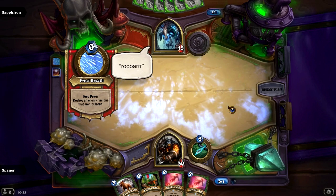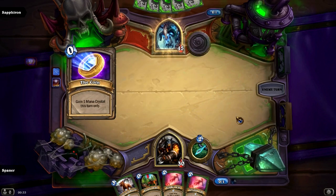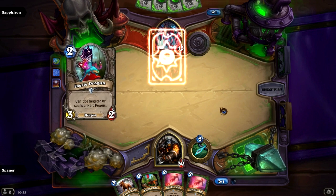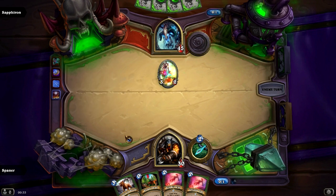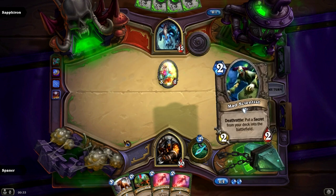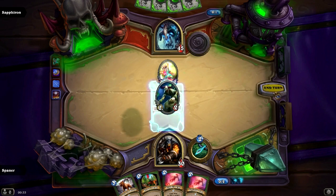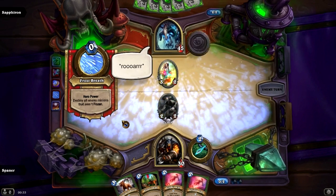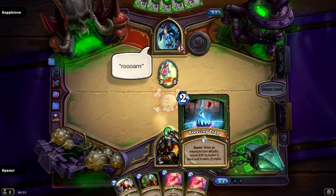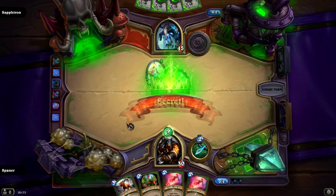And you can see his use of the hero power at the start of his turn every single time — it'll destroy all of your minions that aren't frozen. Luckily we have almost no minions. I could have used an Explosive Trap, but it's not very good value. With any luck I could have gotten a Misdirection here, but we got a Freezing Trap. At least we take no damage this turn.